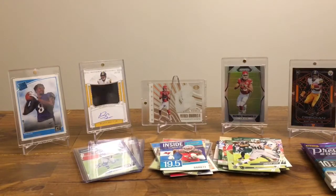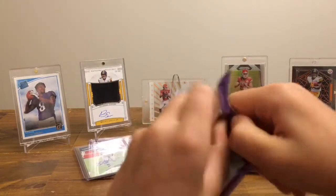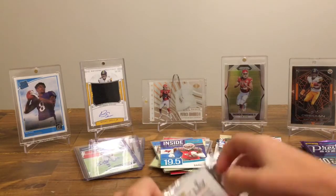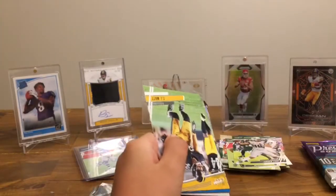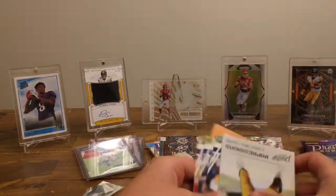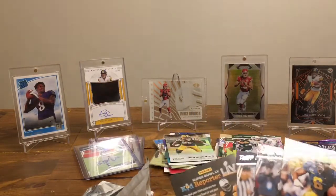Judah's going to open this pack. Be careful — it might be a Mahomes auto. Matt Ryan, Austin Eckler, Riley Ridley, TJ Watt, Brian Burns — that's nice. Andre Reid and impressions. Josh Usha. What was the other guy, Judah? Darren Kenevins and Nate Stanley.